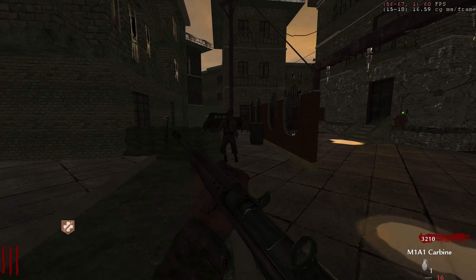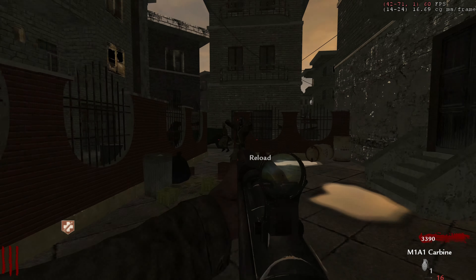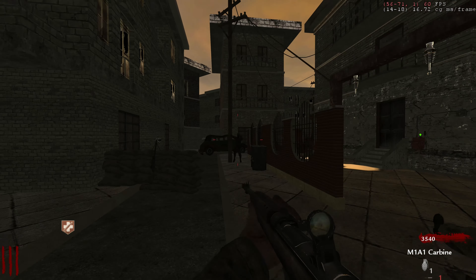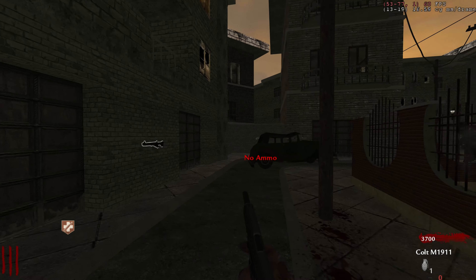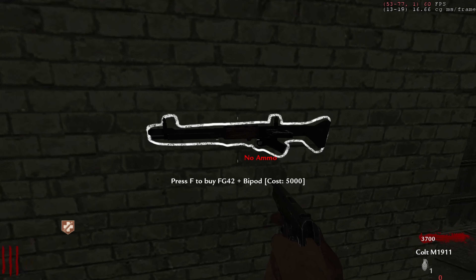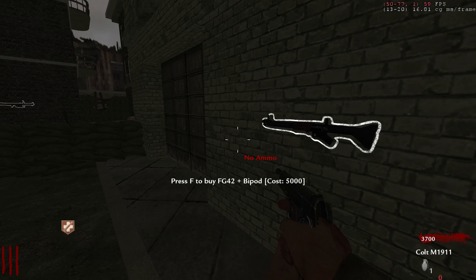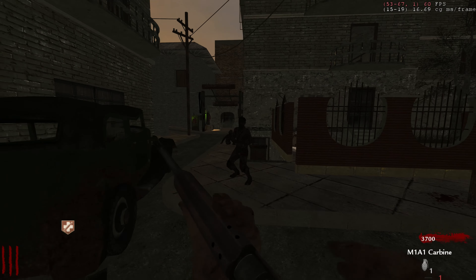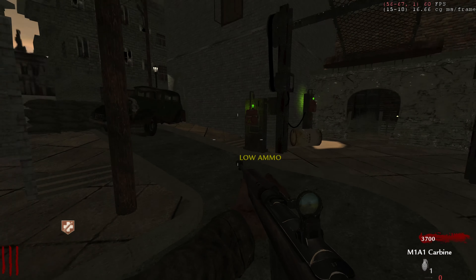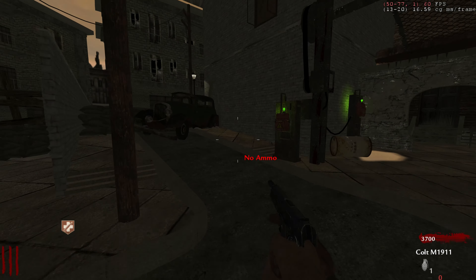Being this drunk while playing zombies is pretty epic, especially being crossed at the same time. The Verrück box light isn't visible, consistent with this being a Verrück mod. There's an FG42 plus bipod wall buy for five grand — that is the most confusing wall buy price I have ever seen. I'm more confused by that price than I am by Jeffrey Epstein's suicide.